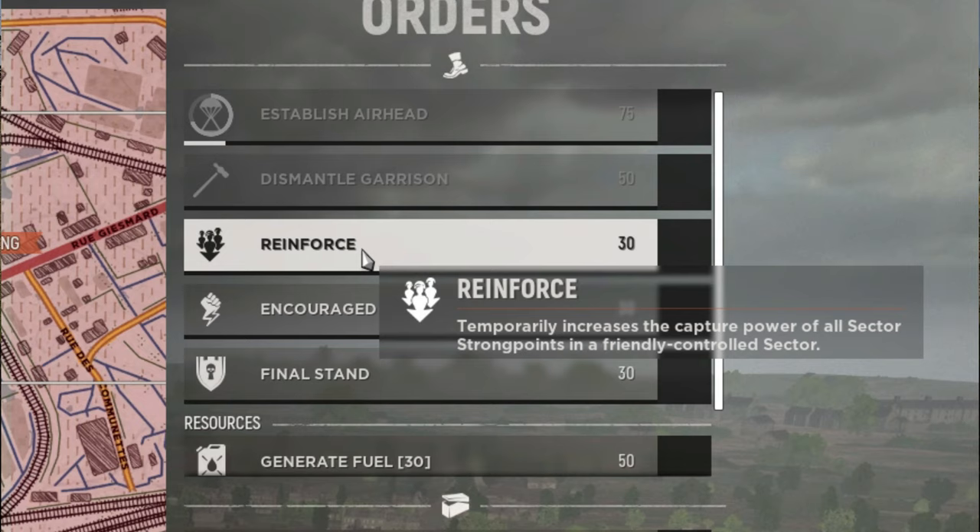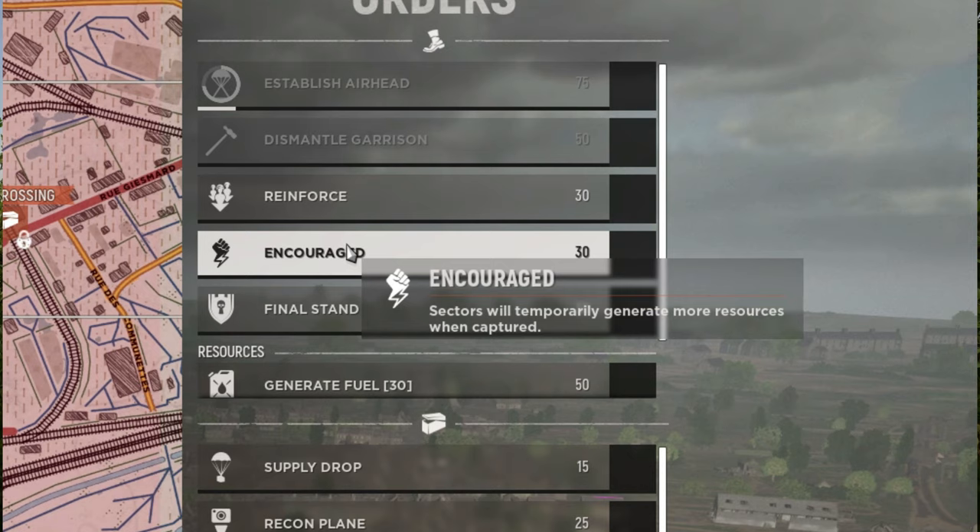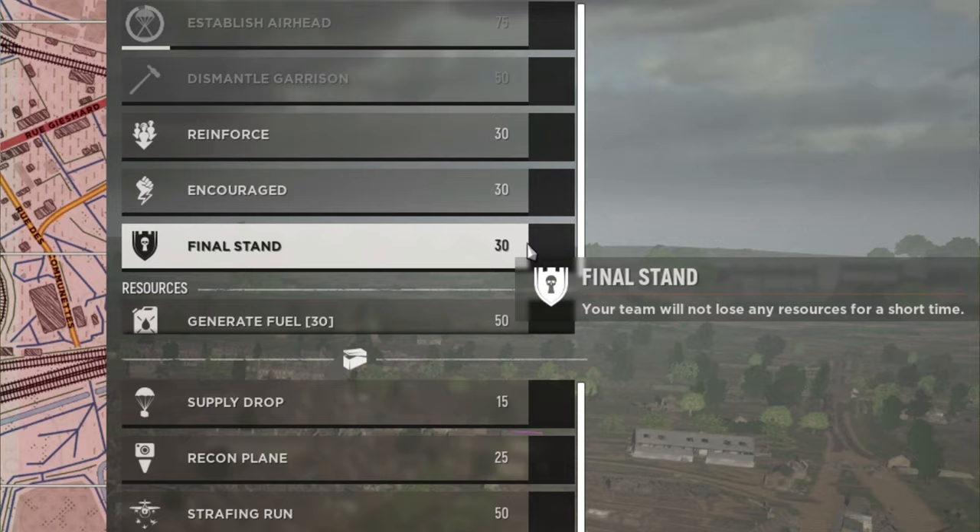Reinforce costs 30 manpower and temporarily increases the capture power of all friendly sectors, making your control points harder for the enemy to capture — great to use in a pinch. Encouraged costs 30 manpower and allows any captured sectors to temporarily generate more resources. Final Stand also costs 30 manpower and stops your team from losing any resources for a short time.